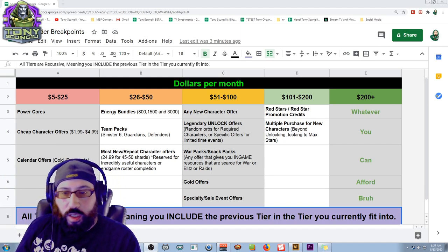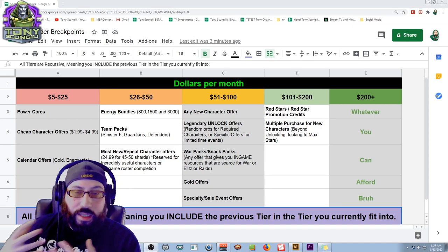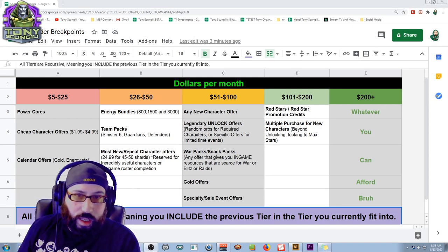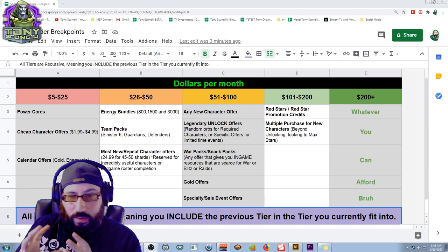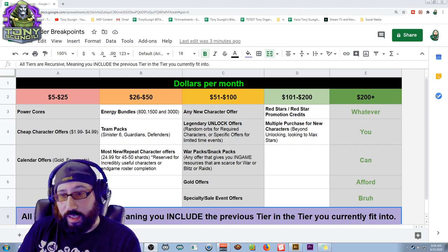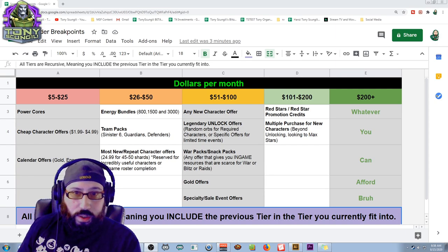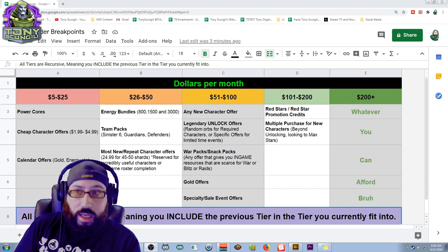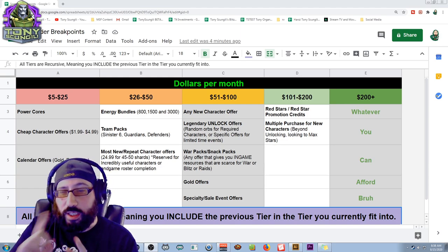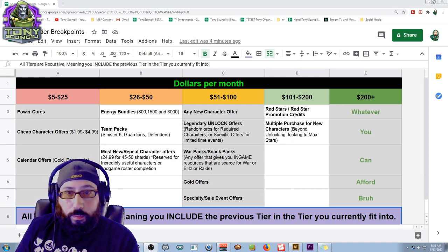You can also apply this general principle of spending to most mobile games — the only difference would be what goes in the tiers. Let's talk about Marvel Strike Force and the $5 to $25 tier. Obviously there's not many things under $5 in this game. When you're in this range, the things you really want to look out for when spending money — and this is per month — is any power core offer. Power cores aren't really useful until you have none of them.